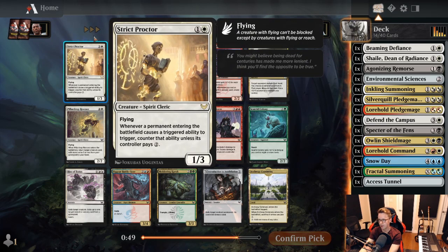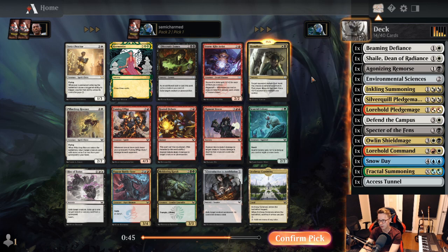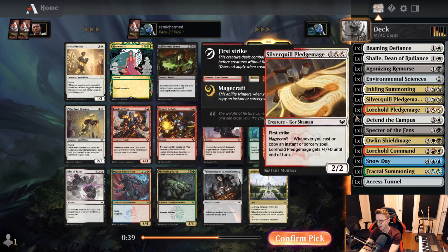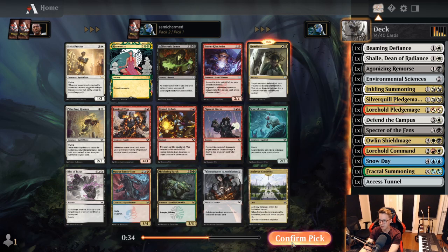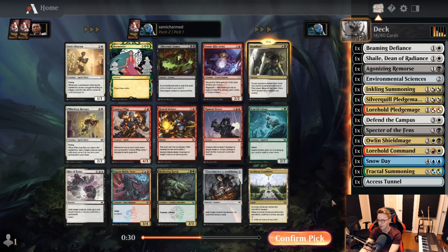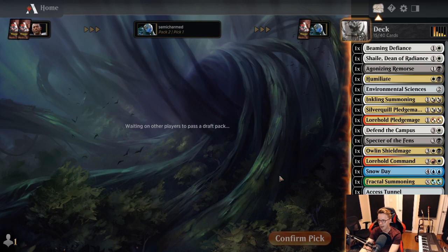Strict Proctor — not really a great rare for us. But Humiliate is an excellent uncommon for black-white, so we'll take that here and be pretty happy about it. Heated Debate if we wanted to go towards red, but I think we want to be black-white. Rise of Extus — also very, very good. So maybe we'll get back the Rise or the Rescuer. Necrotic Themes won't be at its best in this deck, but we can keep an eye out for it.